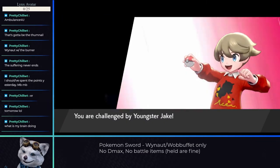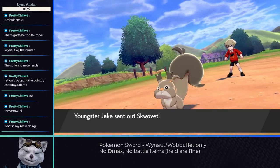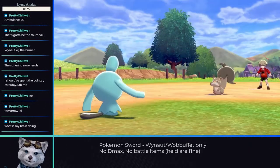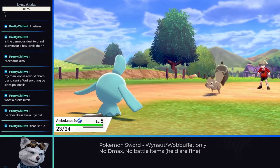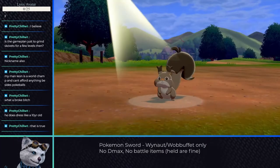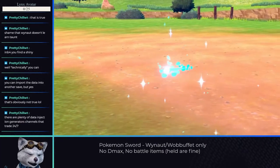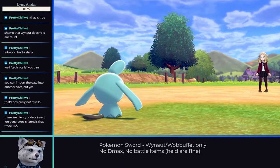Once on Route 2, we encounter a trainer who presents a problem I hadn't considered: multiple stat drops. Yookster Jake wants to Tail Whip until he can one-hit KO you, which keeps us from doing damage. Luckily, Wynaut gets access to Charm and Encore, so we can stall him out or force him into a loop of using Tackle until we can take him down. The rest of the route is quite easy if you grab a level or two from the wild Pokemon, with none of the other trainers presenting a problem.